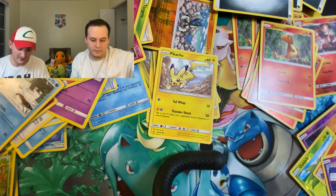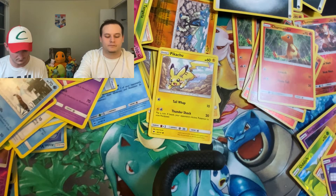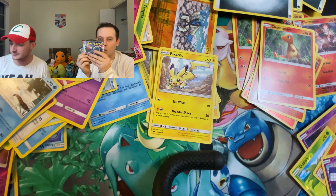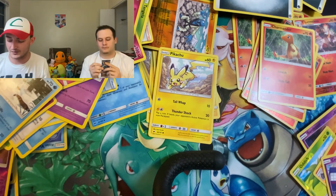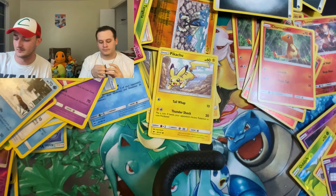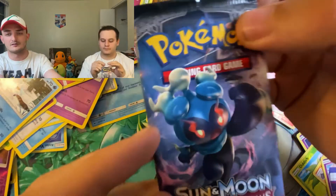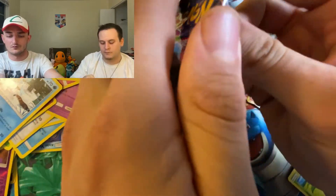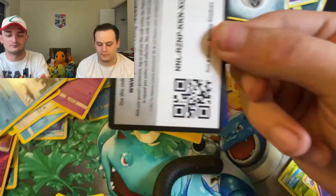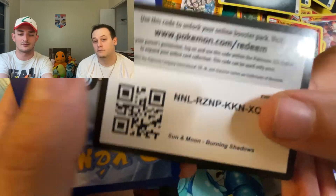Alright, we've got four more packs each — four for Dougie, try just handing him all the good ones like I always do. And four for me. Here is the code card out of the last Elite Trainer Box.